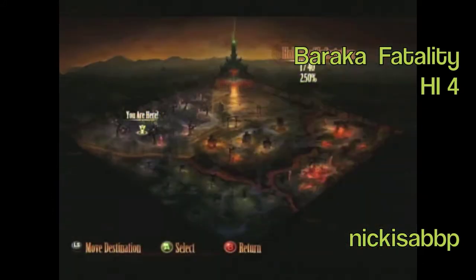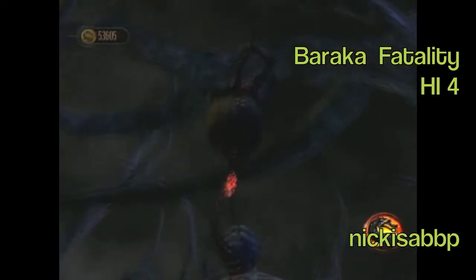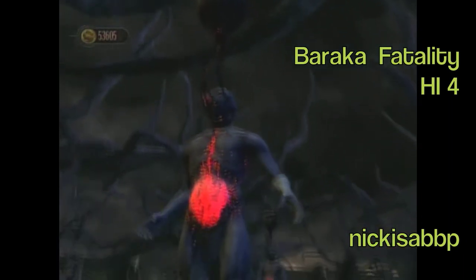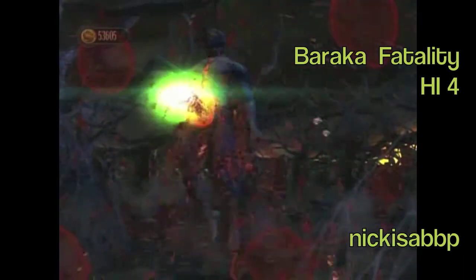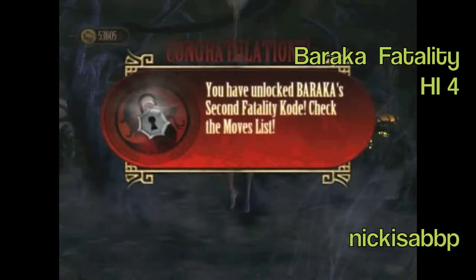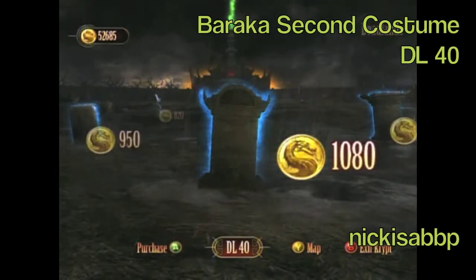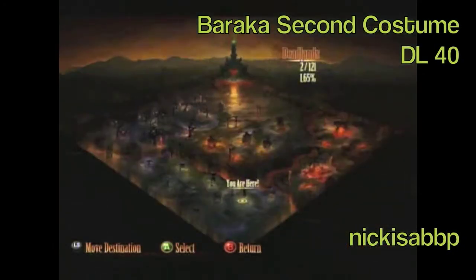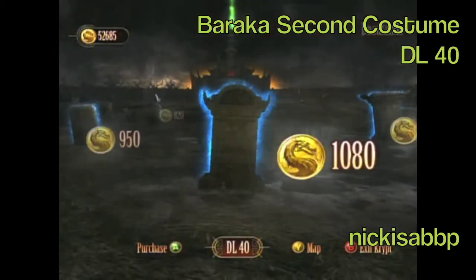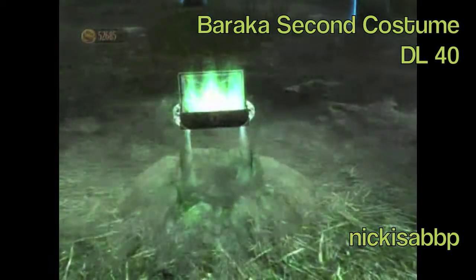The first one is Baraka's second fatality, located in Hollow Infestation number 4. I'm going to show you everyone's second fatality and second costume. There's Baraka's second fatality. And then his second costume is in Deadlands number 40. As you can see his second costume is pretty cool — it's battle armor. Totally worth finding.